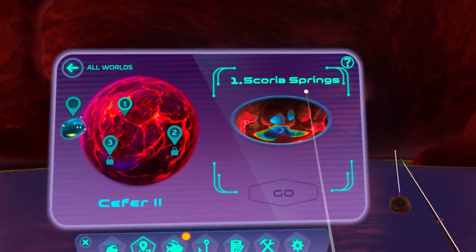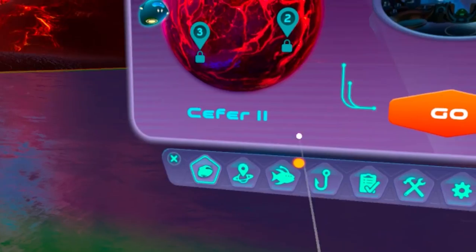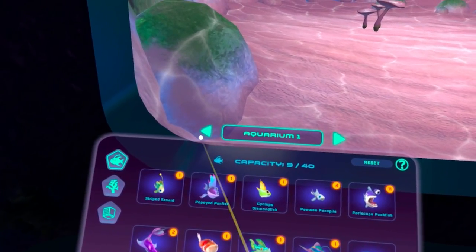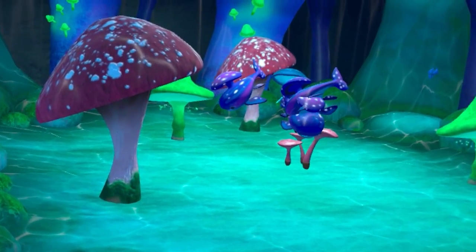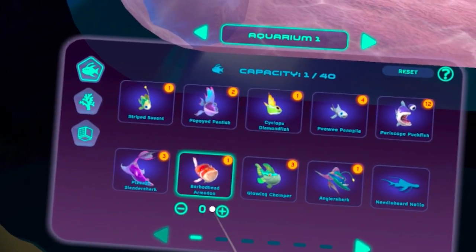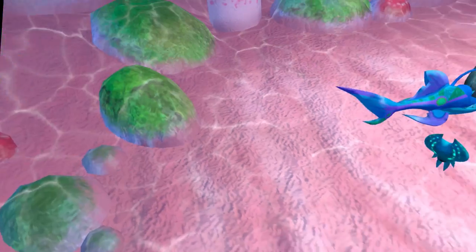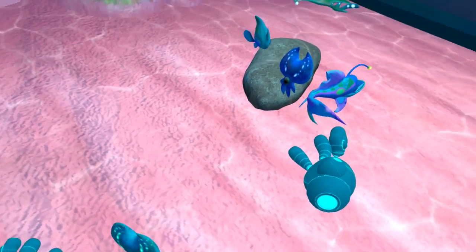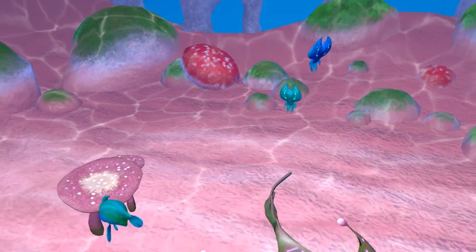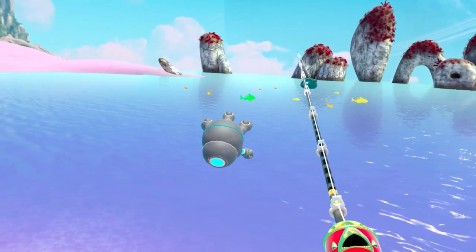The areas we can go here are Scoria Springs, the next one's locked but it's called Crystal Cove, and the last one is Lava Lake. Let's head to the ship. Over here at the ship, I've got my shark tank looking pretty awesome. Let's open up a new aquarium — I'm going to add an angler shark, maybe a barbed head armadon, and let's get our Sleigh Ray in there as well. We've got two of these little squid guys just hanging out together, and there's the three-eyed stingray thing — they just smashed into each other. There's a fish there!